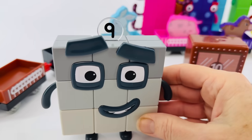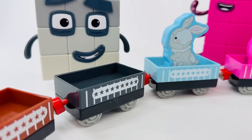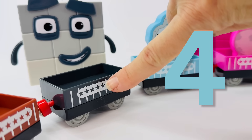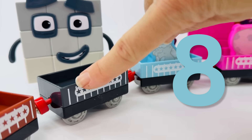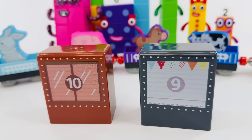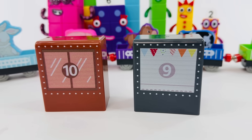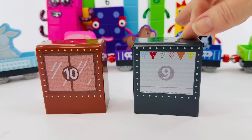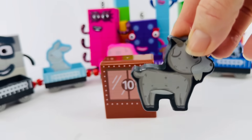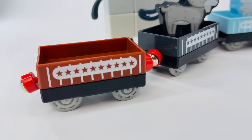We have two boxes left. Number Block number nine, will you help us count our second to last car? Okay, here we go. One, two, three, four, five, six, seven, eight, nine. You did it! So which one of these boxes are we going to lift next? Which is the number nine? Can you point to it for me? Yes, it's this one. Reach out your hand and lift. Oh, it's a cute little goat. Let's put the goat in the car.